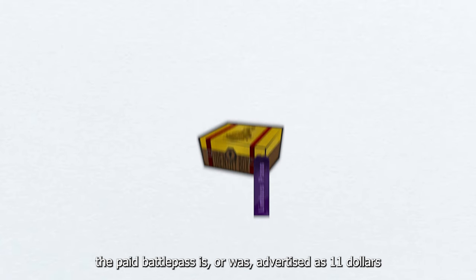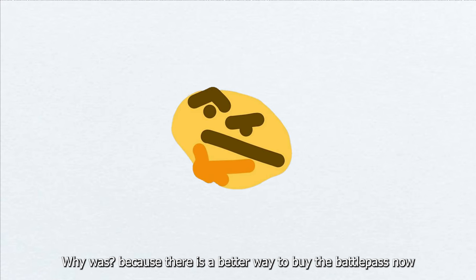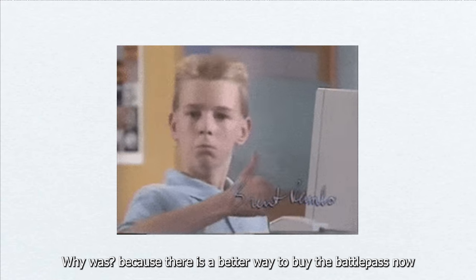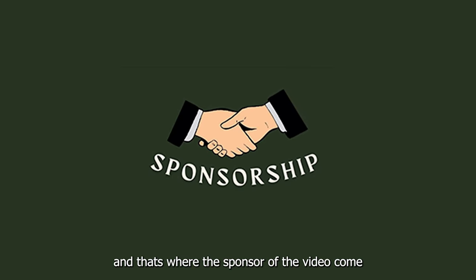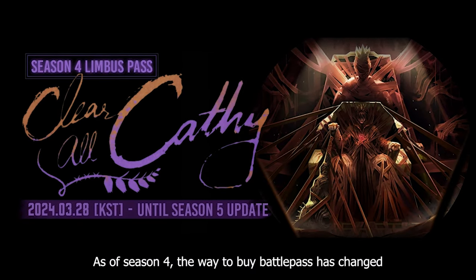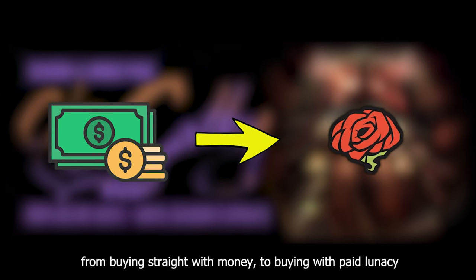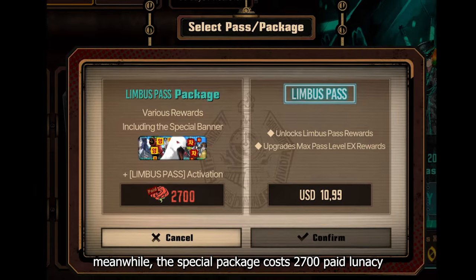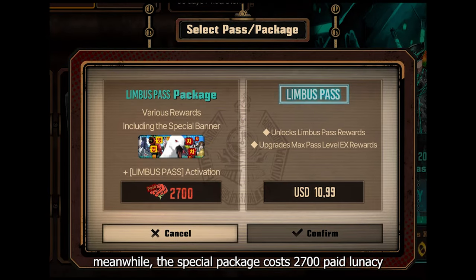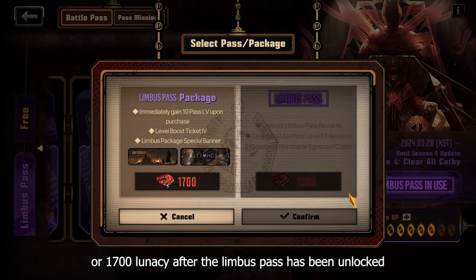The paid battle pass is — or was — advertised at $11. Why 'was'? Because there is a better way to buy the battle pass now. As of Season 4, the way to buy the battle pass has changed from money to buying with paid lunacy — 1300 to be exact. Meanwhile, the special package costs 2700 paid lunacy, or 1700 lunacy after the Limbus pass has been unlocked.